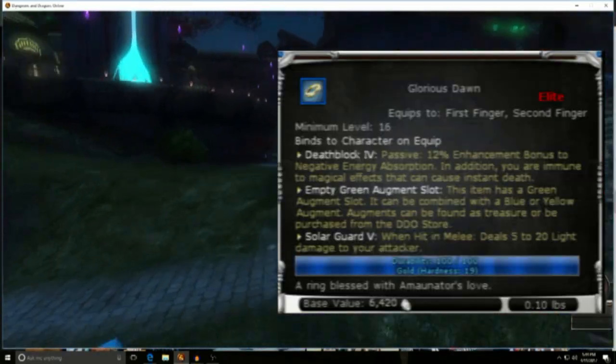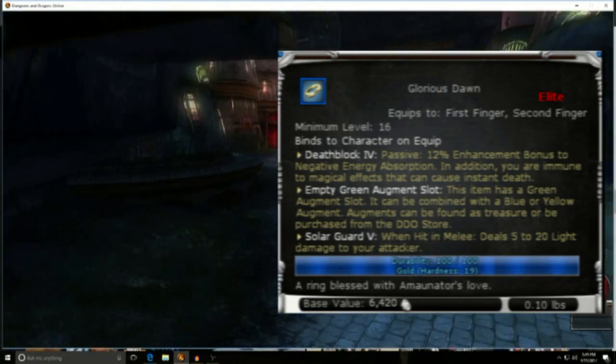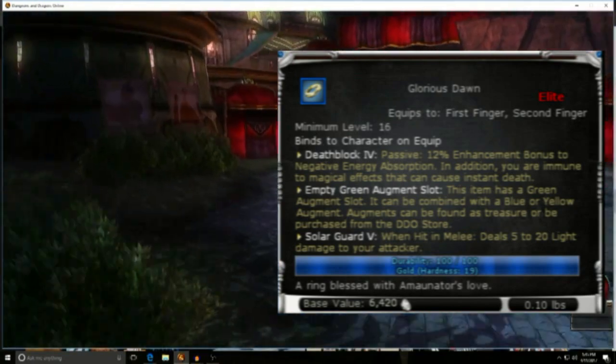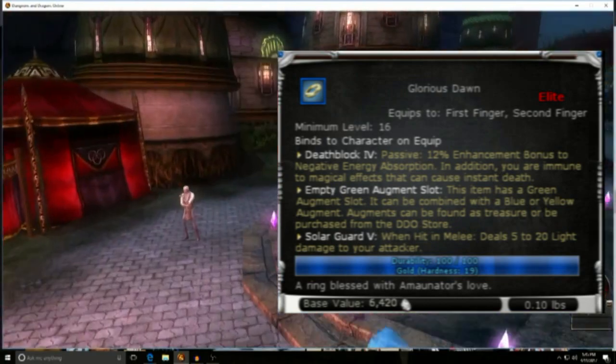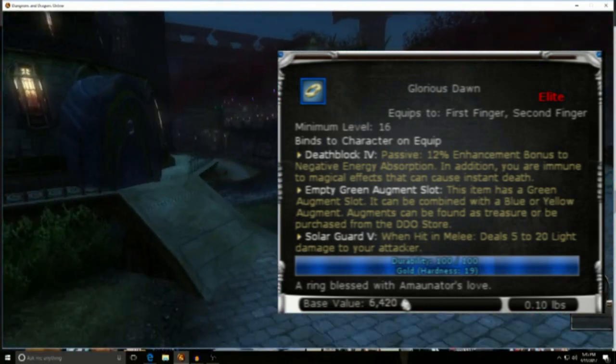From 16 to 20 the loot gets better, starting with Weilun's Glorious Dawn. This ring dropping in normal, hard, or elite forms comes from The Thrill of the Hunt, combining two great effects.